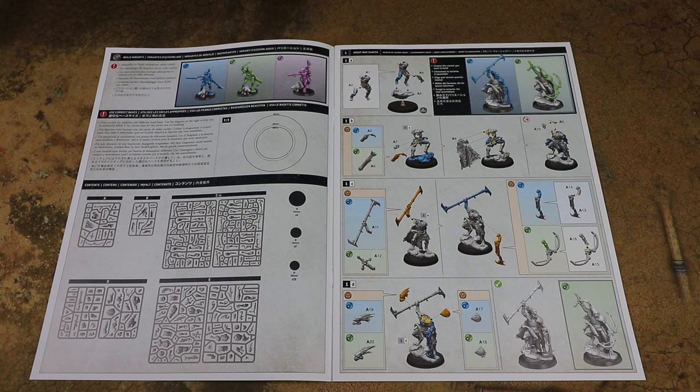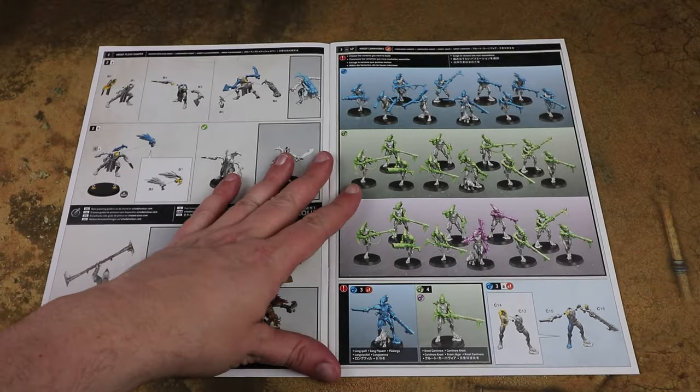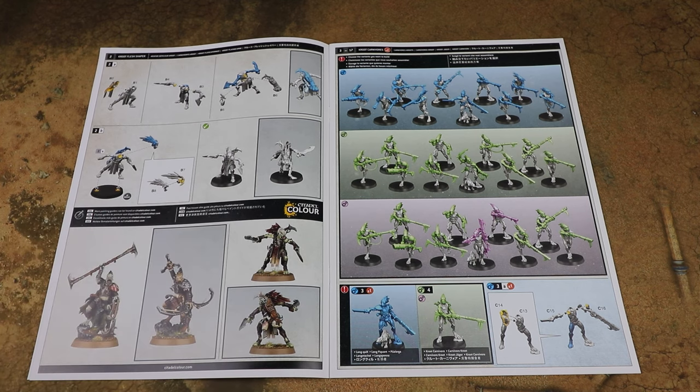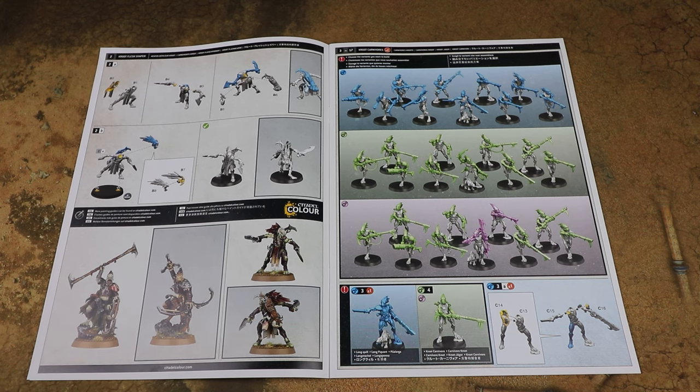There's room for picking up multiples of this box - multiple War Shapers. Especially if you're going to do a pure Kroot army. Off the top of my head I think if you've got everything from this box plus the kits coming out in the next few weeks it's about 900 points, so for a full 2000 point army you're going to have duplicates of some units - that's fine, it's going to be a horde army isn't it. The Flesh Shaper has fewer modular options and only one head option, so less poseable than I thought.